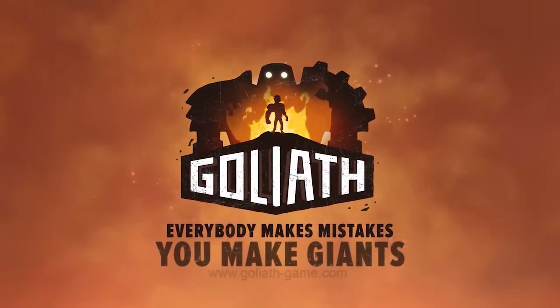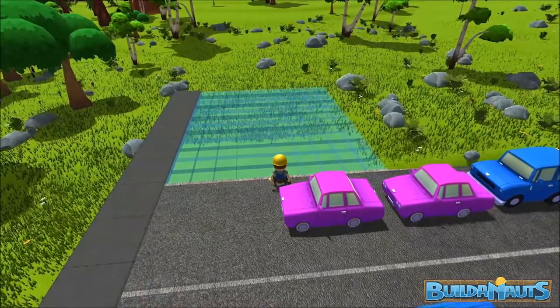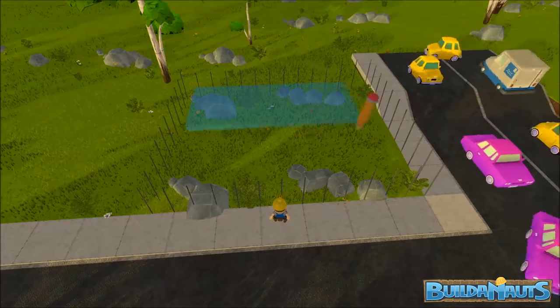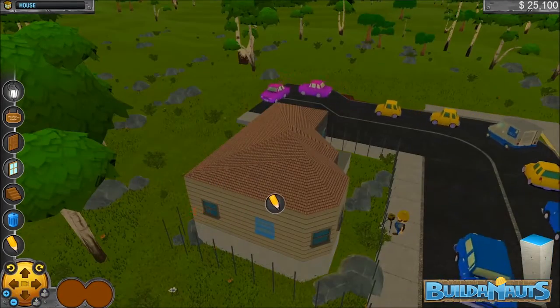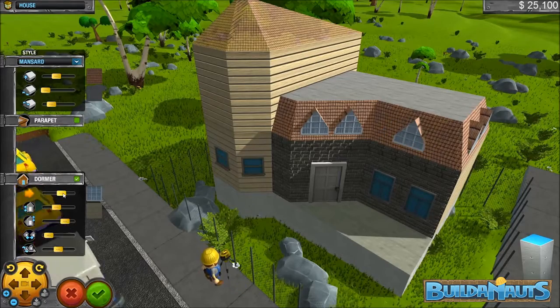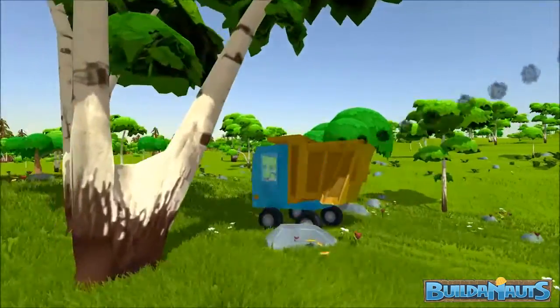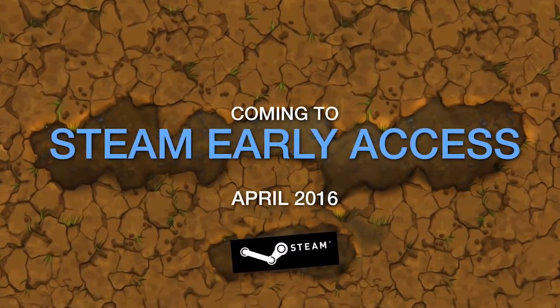You launched a company and you've got games coming bam bam bam in quick succession. There's a strategic element to each of the three games. The next one is called Buildanauts — the easiest way to describe it is SimCity meets Minecraft. You build buildings in the Minecraft style, people move in, roads appear with cars, and the city comes to life. Citizens will then tell you what they need to make the city more successful — restaurants, stores, stop signs at intersections. This one is coming to early access in April.